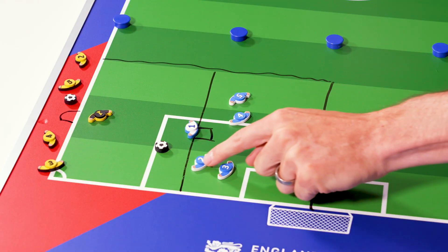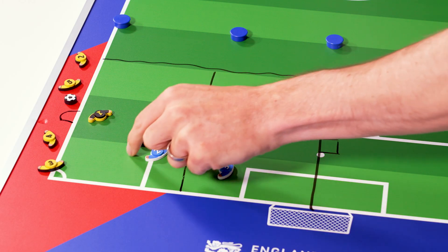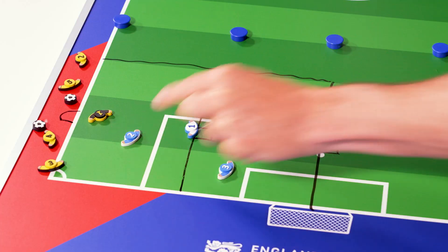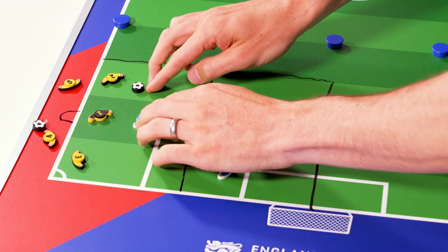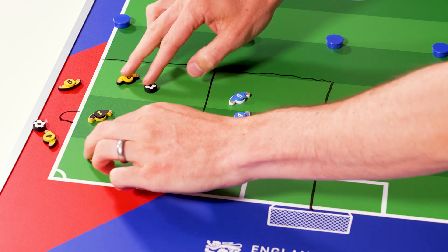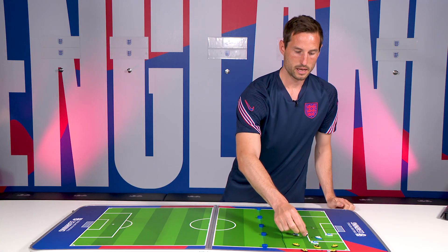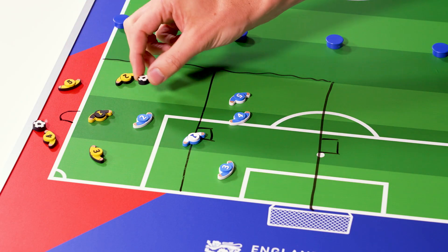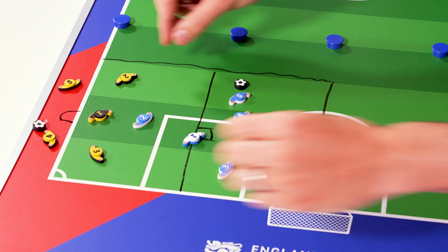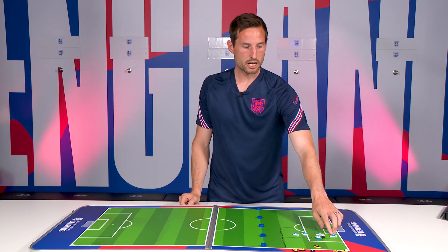It starts with the first player from this team going one against the goalkeeper. Hopefully they score, but if not, if it goes off, they then stay on and the first two from the other team get a ball and attack two against one. They can either go by themselves to score or pass to a teammate to score. If the goalkeeper saves it, they can play to their own player and carry on. But once the ball goes dead — either off or in the goal — it resets and the next player comes on and we repeat.